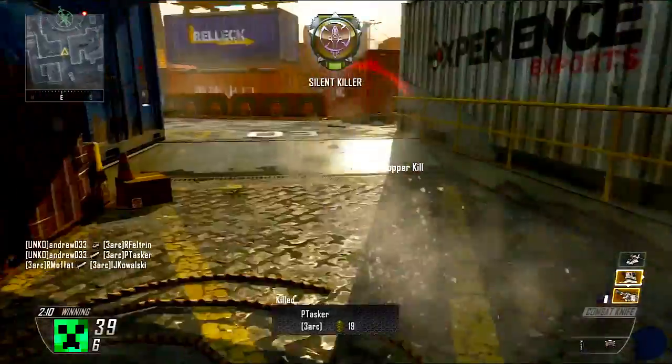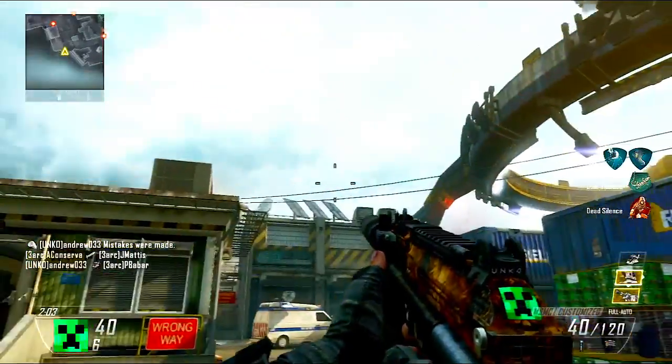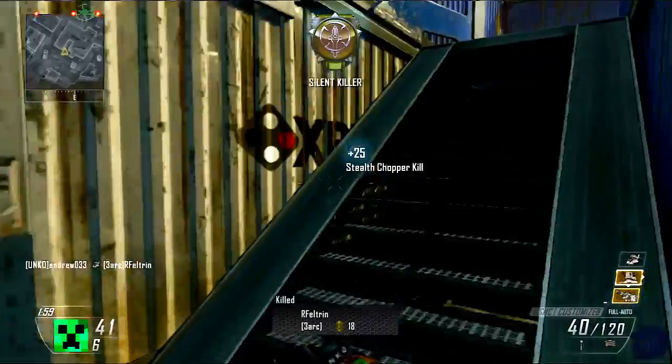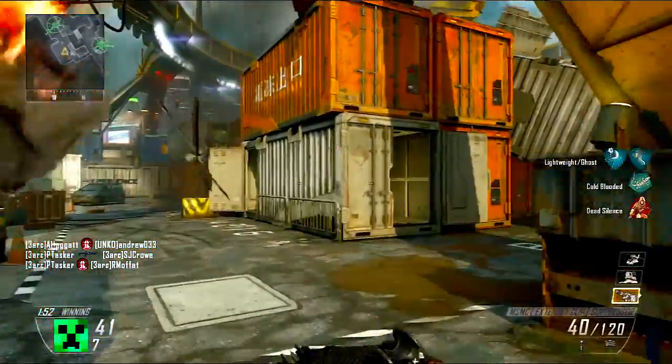Concussions really help too because you can stun and stop enemies, which is obviously very helpful. Concussions and stun grenades have always been my favourite things to use in Call of Duty since CoD 4 — they're always really strong. You can stop people, they can't see their radar, can't move fast, can't turn fast — it's all very helpful.